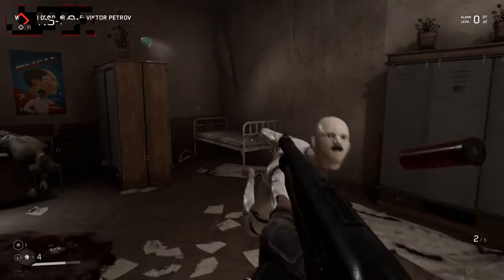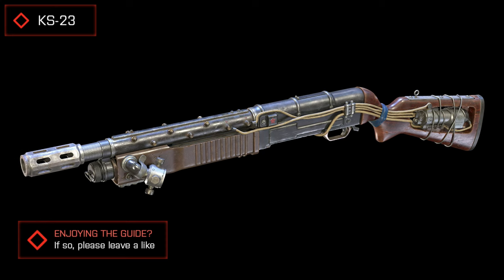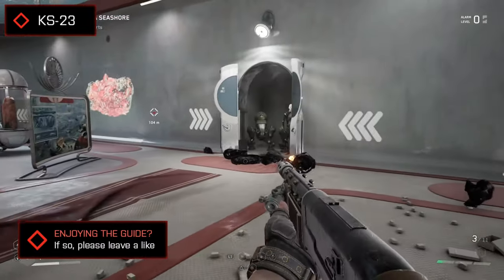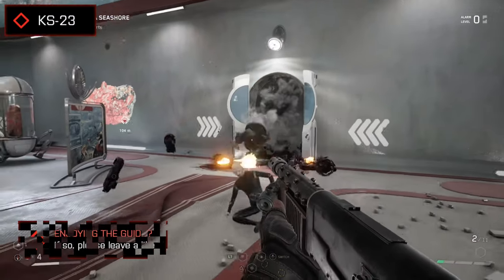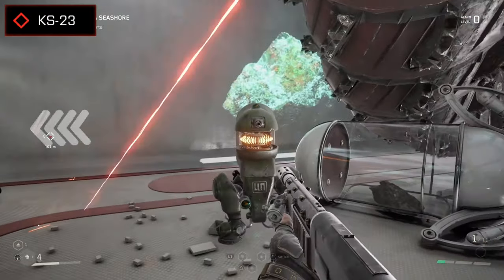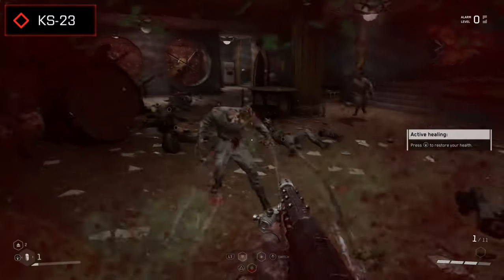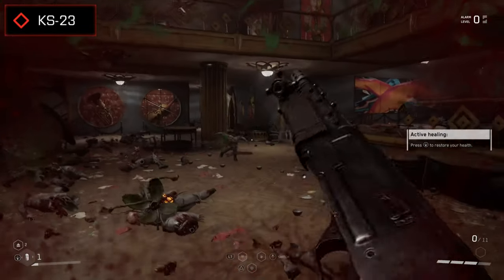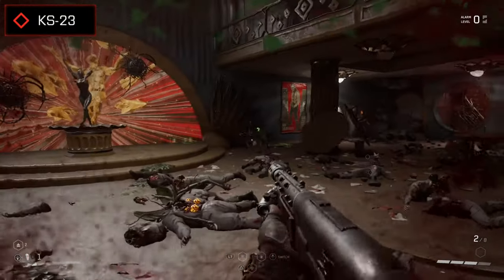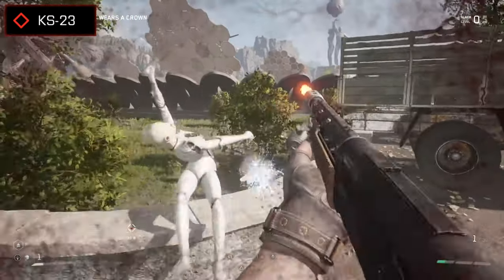Something that's going to have a lot more bang is the KS-23, basically Atomic Heart's short range shotgun. You get this pretty close to the start of the game, but despite being acquired so early on it's actually one of the most devastating weapons out of the lot, blasting out slow but powerful shots to dish out high amounts of damage with every pull of the trigger. It's capable of tearing through metal and obliterating organic matter, with a somewhat generous though still limited range, making it ideal for most close quarter fights.